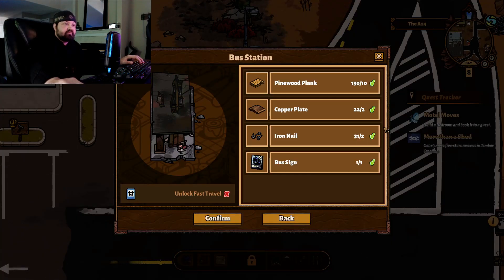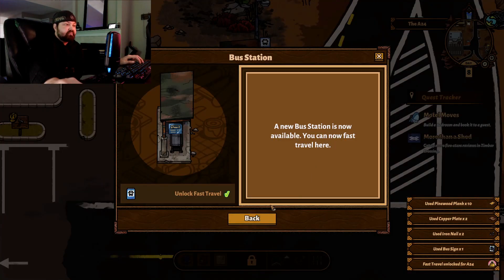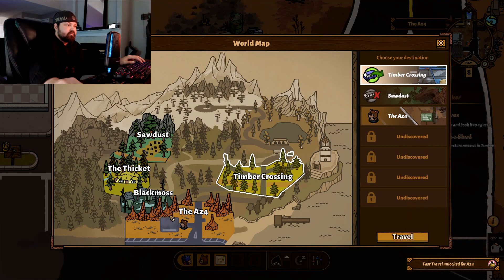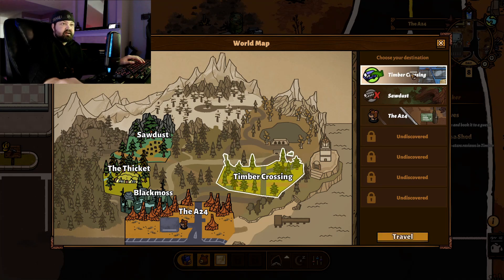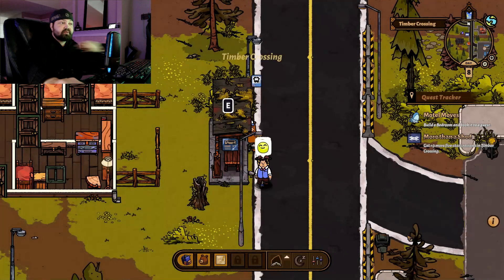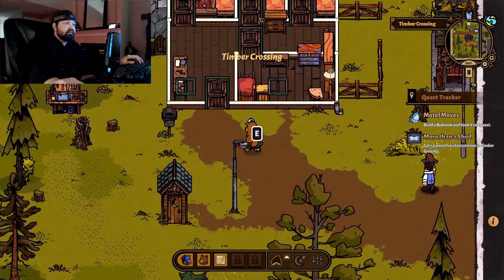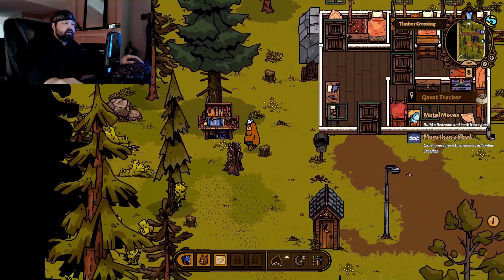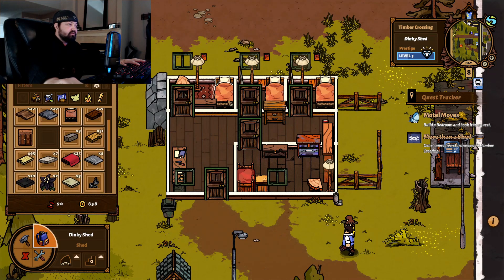Do I want to put my clocks in these rooms? I think I want to save the clocks for the other place — I want to make that much more upscale, since it's gonna have a bathroom and probably a bar or something. Next task: get three five-star reviews. I think I can do that. I don't know how hard it is to get five-star reviews — I'll have to go check.